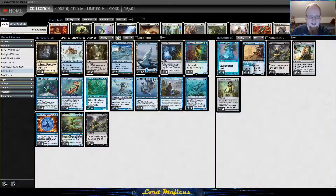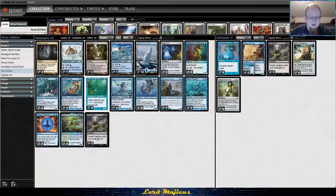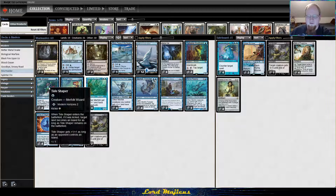The other new card we're trying is Tide Shaper, which isn't a rare but is arguably one of the best upgrades merfolk has gotten in forever. Tide Shaper is Spreading Seas on a stick — it's a two-two if your opponent controls an island. Against something like Esper control you might not even need to kick it, just a one-mana two-two. Otherwise you pay the kicker and turn a land into an island for as long as this is in play.